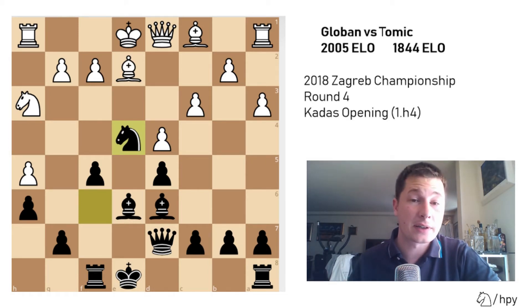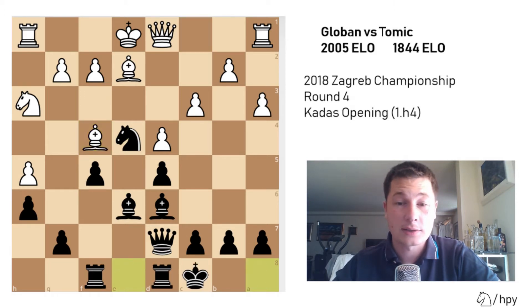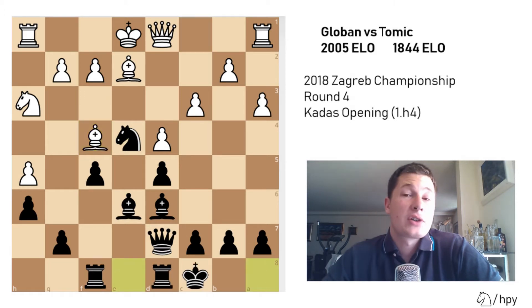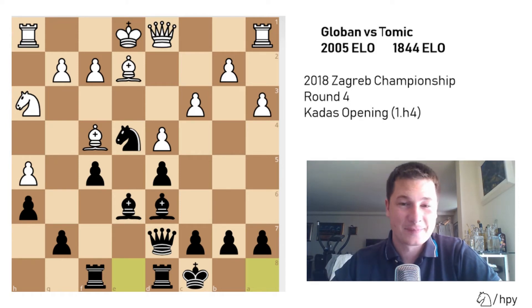Here, of course, if he plays f3 then he's losing whatever I play - I can grab the exchange at least. Bishop f4, castles long. My position is better, but how do I prove that? It was really hard, even though I knew he was going to play pawn to h4 on move 1.